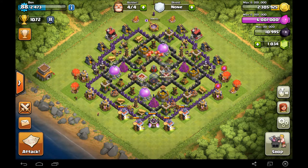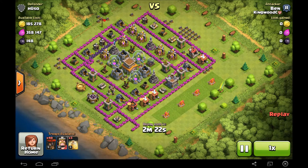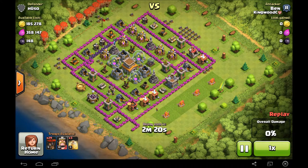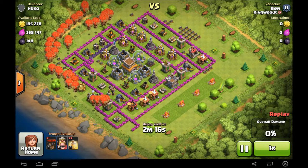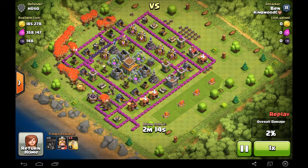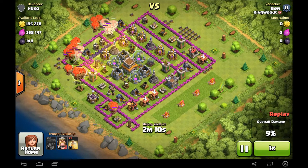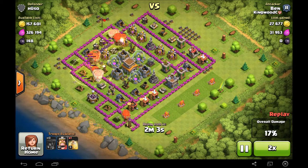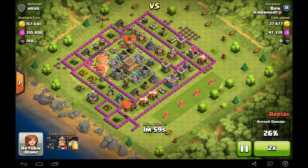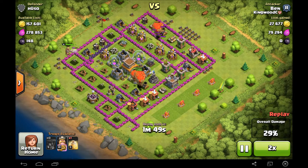Here's our first attack coming in on an inactive base — not max air defense and no air sweeper. That is the most important part when attacking with balloons: no air sweeper. So it's going to make it very easy. The balloons just roll on through, one or two shotting most structures.